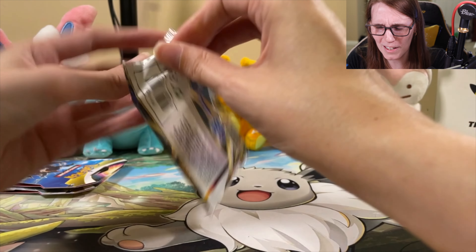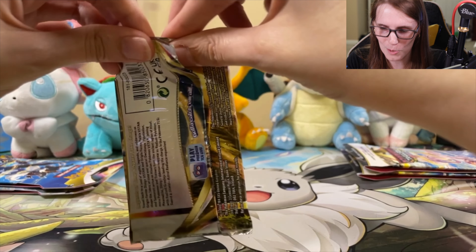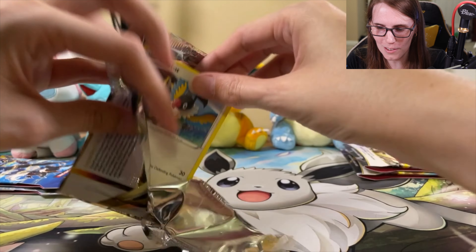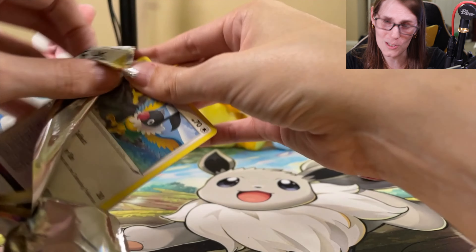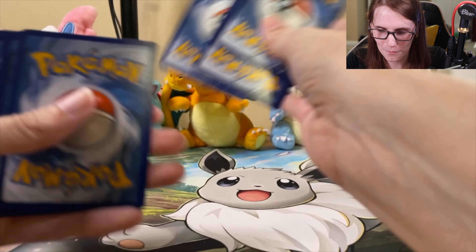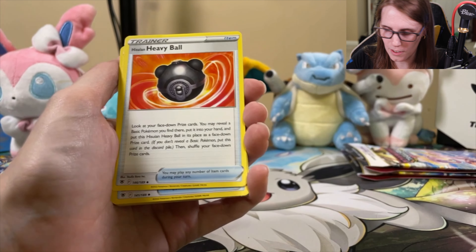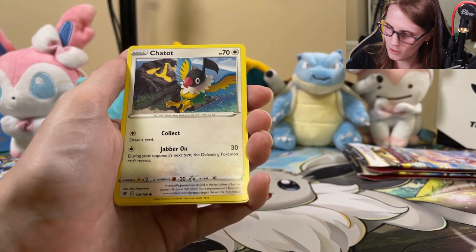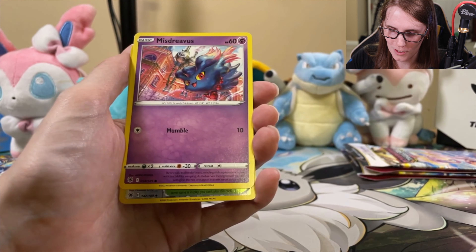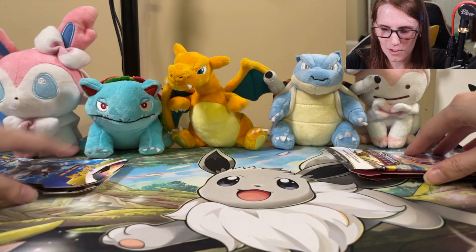I feel like the V cards kind of get a little bit of a short stick, since they're mostly just a way to get into your more powerful V-max, V-star Pokémon. It's still pretty cool art on that one. You still need those to be able to get to your final form, so good to see. Urshifu. Heavy Ball. The Feather Ball. We're seeing a lot of the same order for some of these. Drifloon. Sudowoodo. Mischievous. The Bog. So nothing there.